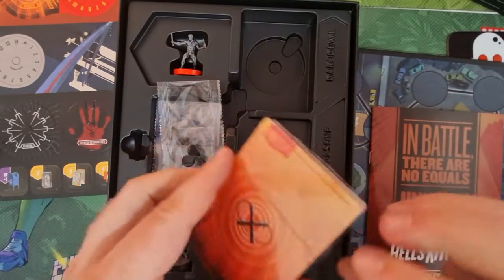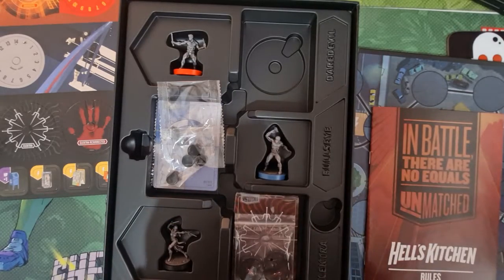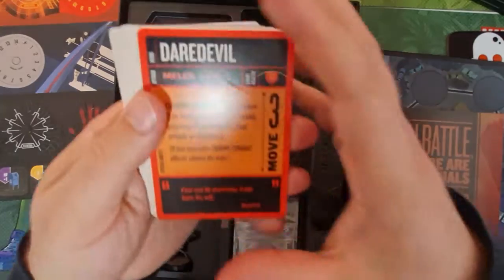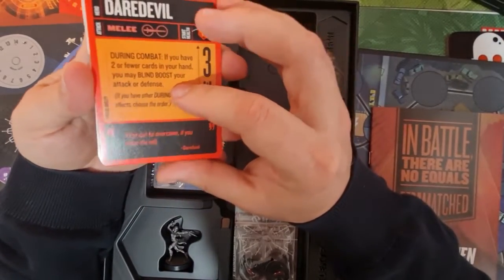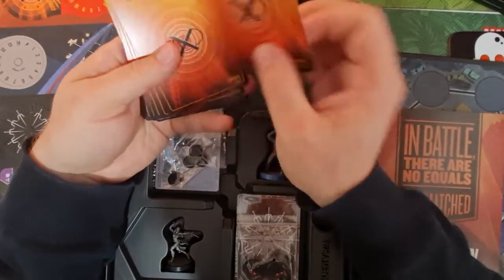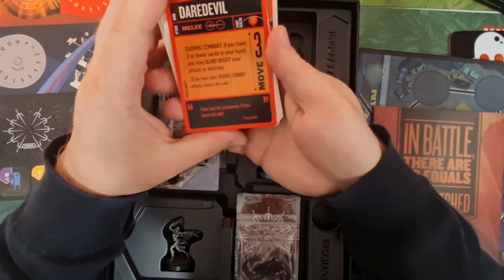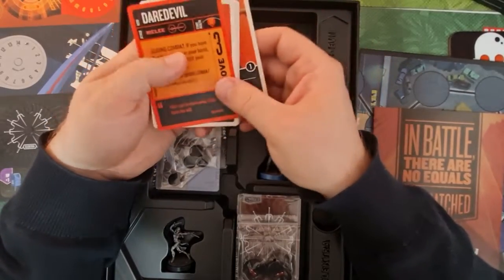I'm going to open up the cards and see what they do and what these guys have got special. So the first Daredevil card says: during combat, if you have two or fewer cards in your hand, you can blind boost your attack or defense. Blind boosting is when you pull cards off the top of the deck, flip it over, and use the boost value — so you get that added onto your attack or defense.